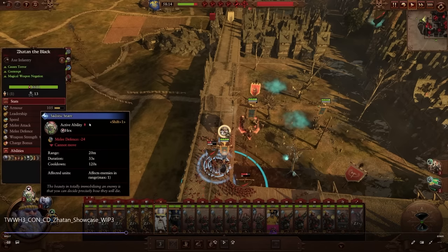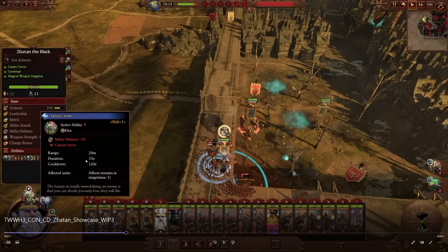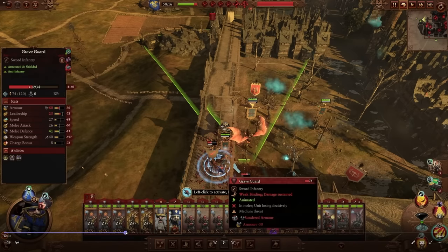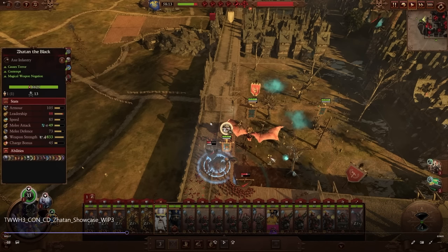Zatan the Black's Sadistic Snare works like an Effigy of Toeket — it affects enemies in range, max one target. It locks down a unit: melee defense minus 24, cannot move within 20 meters for 33 seconds, with about a two-minute cooldown. So it'll lock down a unit, hero, or Lord. It's not a full net — it locks down a whole unit rather than just a character. Effigy of Toeket, if I remember correctly, targets Lords and heroes only.